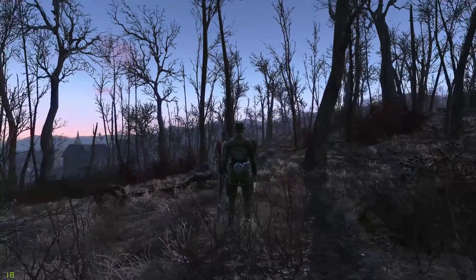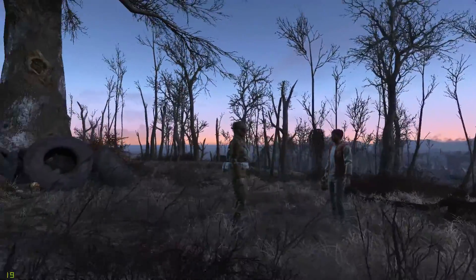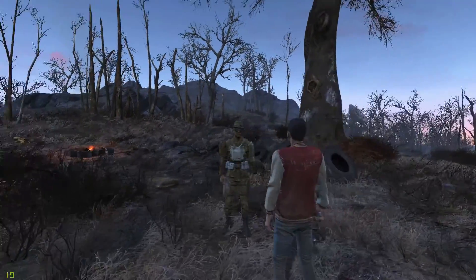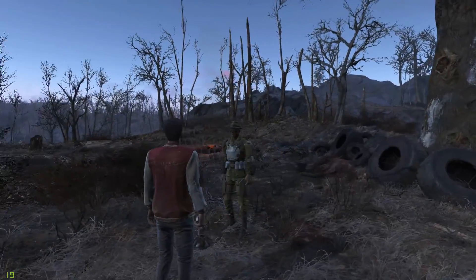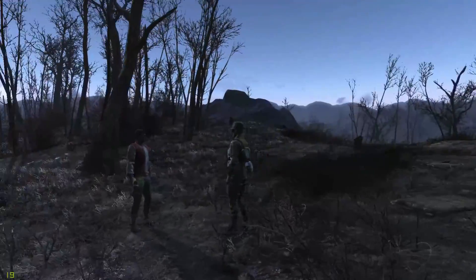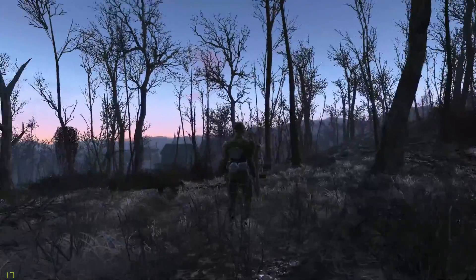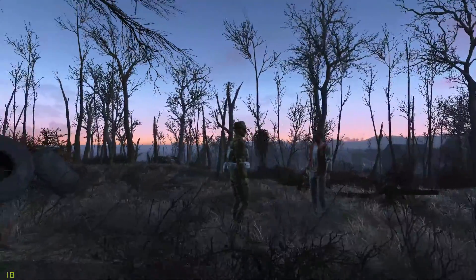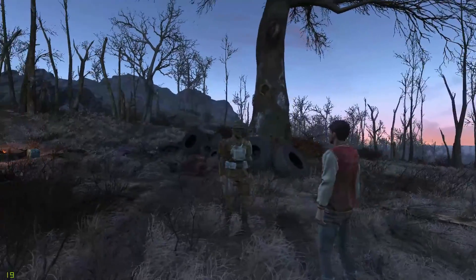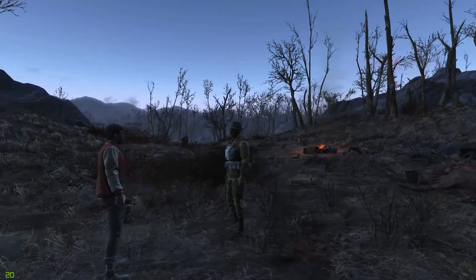Okay, back to my re-engineering of Travis Miles. He currently has a gamma gun which is great against enemies that don't have much radiation immunity, like humans, but it's not very good against other enemies like robots and things like that. And I want him to go off and fight robots, so what I am trying to do is give him a better weapon.